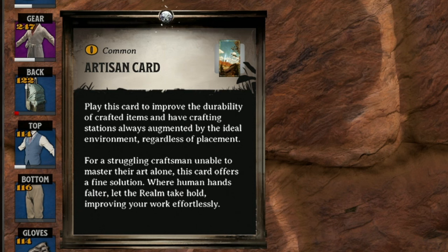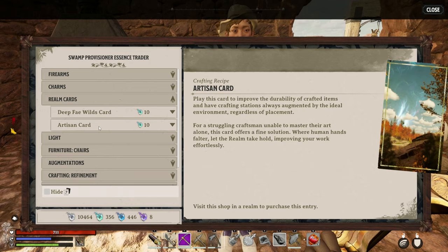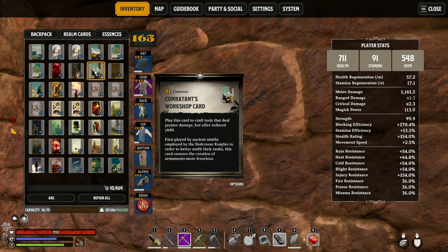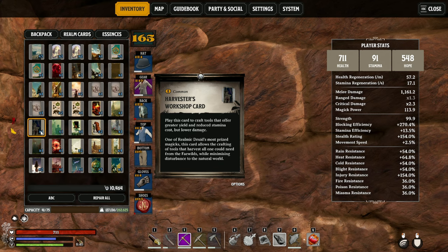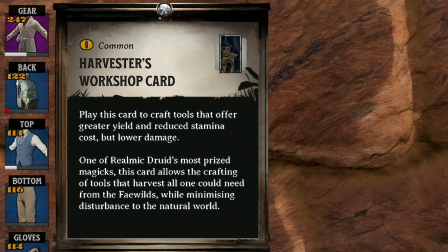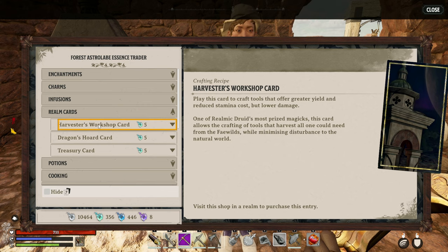Some cards to note: the artisan card lets you get more durability out of any crafted items, meaning you don't need roofs over your base and won't have negative effects — found at the swamp provisioner essence trader. The combatant's workshop card gives tools that do more damage, but you won't get as many resources using them — found at the desert astrolabe essence trader. The harvester's workshop card is almost the opposite: you get more resources from harvesting and reduced stamina cost, but lower damage — found at the astrolabe essence trader in the forest. If you're still using your pickaxe or axe as a main weapon, you might want the combatant's workshop card instead.